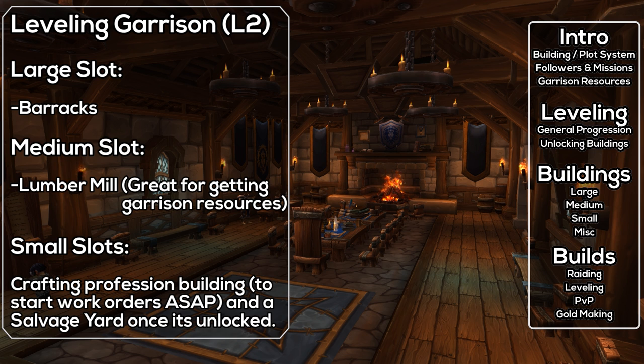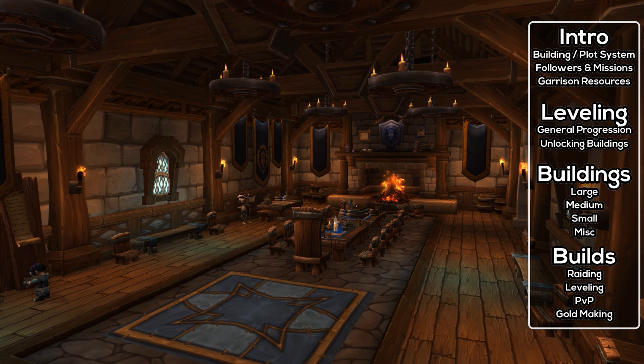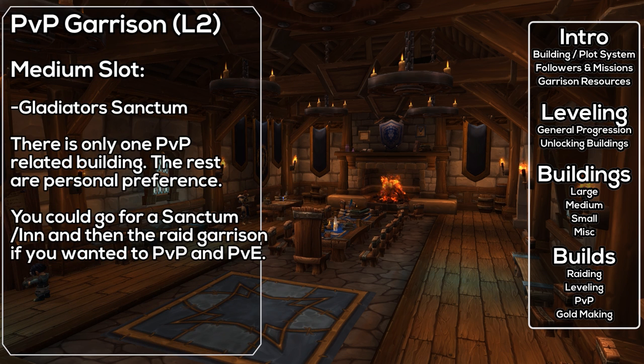For PvPers, really there's only one thing you need to worry about: the Gladiator's Sanctum. Get one of these and then get into the fight. The gear it provides boosts up to item level 675 when you're in PvP combat, so there's no need to worry about other kinds of garrison gear. Basically, get a Gladiator's Sanctum, and then get whatever other buildings you find fun.